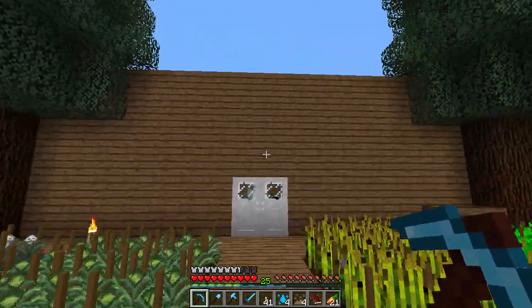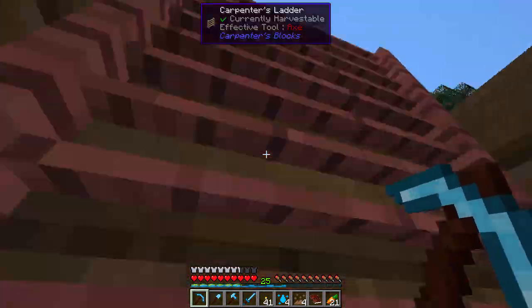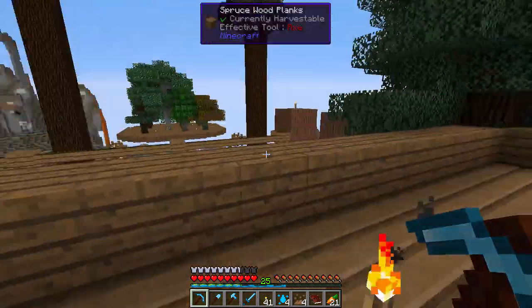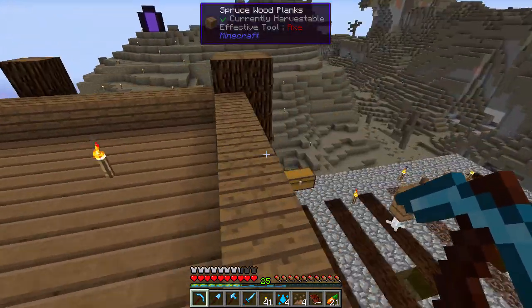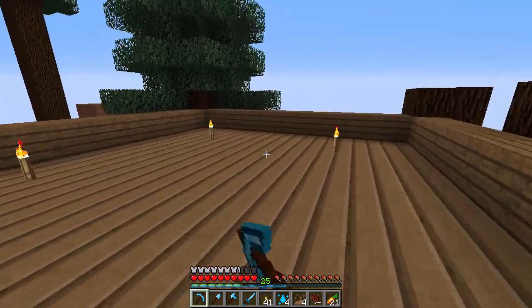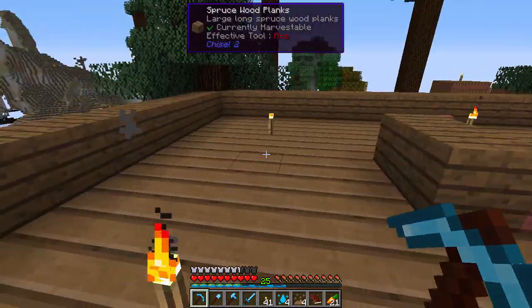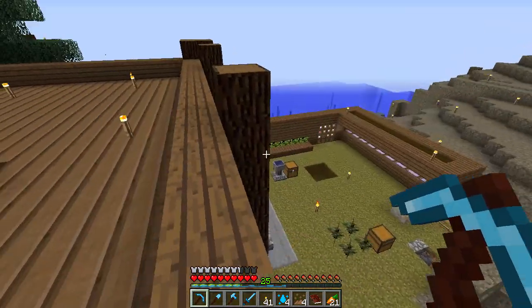I added a second floor to my house — want to check that out? Look at this ladder, oh it's pink. It goes up here. This right now is just for observation, but it's going to house a couple things. Mainly Thaumcraft will be up here, so we're going to have an infusion set up here and then some research over here. It's pretty cool.